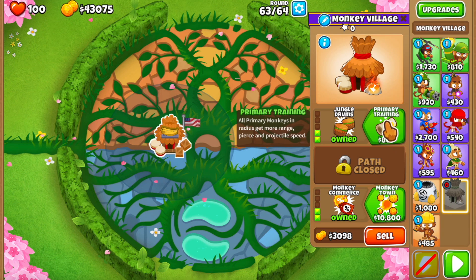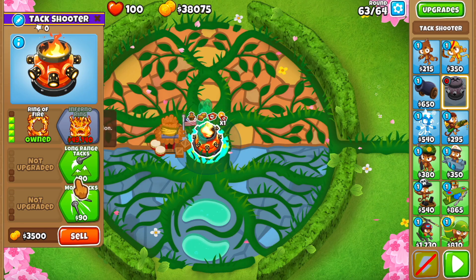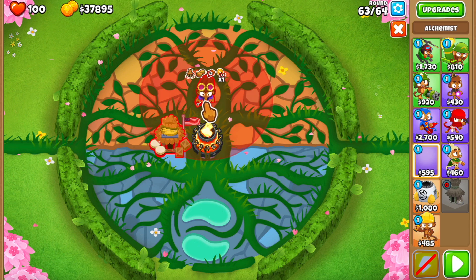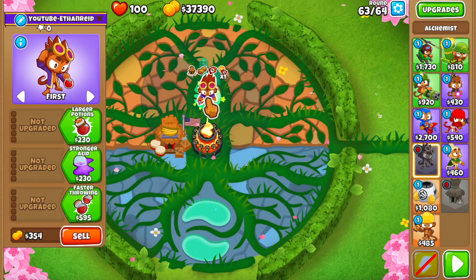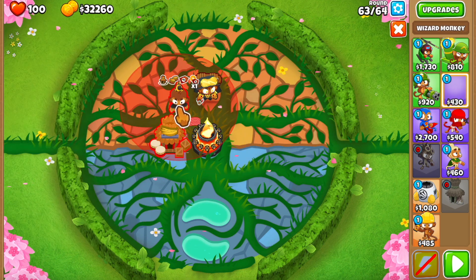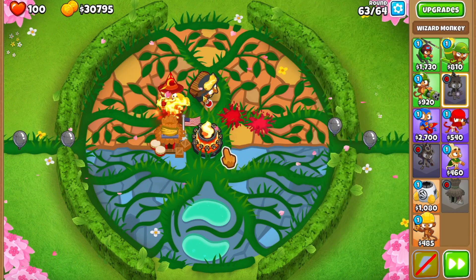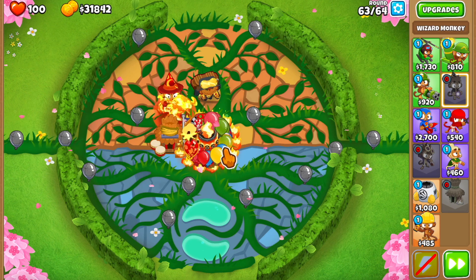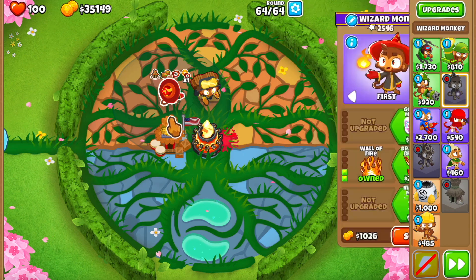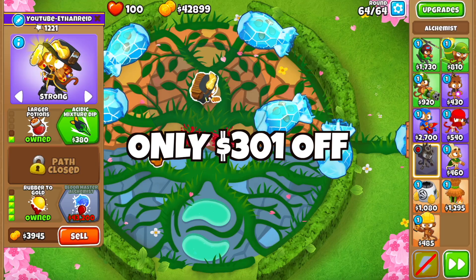We need to cut back like 1k in expenses and we're gonna be fine. I'm thinking we don't get the primary training — that's gonna hurt the texture a little, but it is what it is. The 402 is non-negotiable. We can ditch the AMD, which will make the texture a bit weaker. Let me try positioning it better. If we manage to beat round 63, I think we're gonna have enough to buy the BMA in 64. These guys are defending, so that's good.